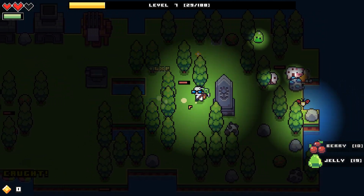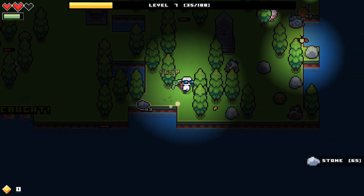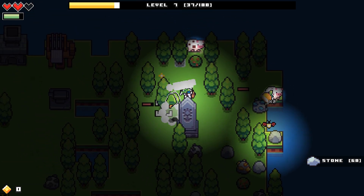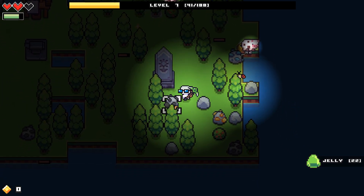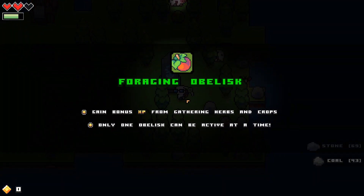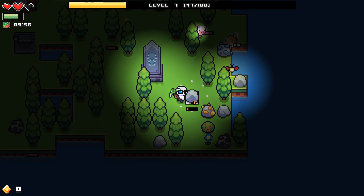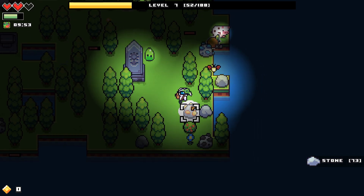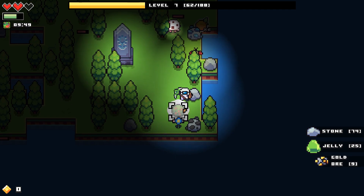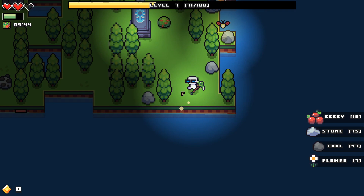I could have sworn it did things quicker - it doesn't feel like it does. Maybe that's changed. At least I can kill slimes quicker. Wait a minute, is this not on? Why was that not on? I wonder if that turns off at the end of the day and I gotta click it every day. I bet that's what it is - I gotta keep an eye on that.